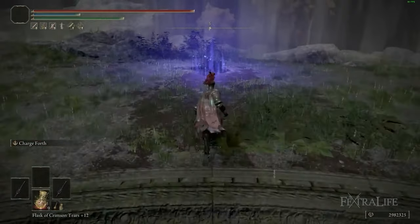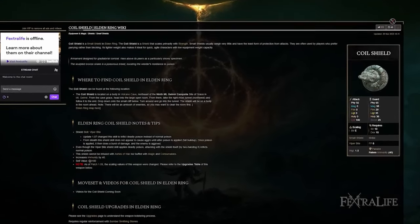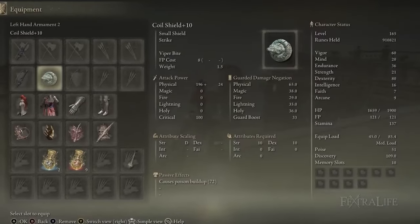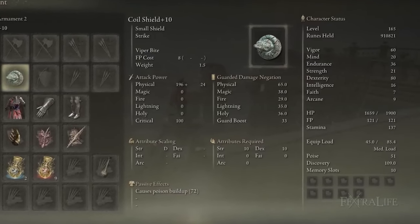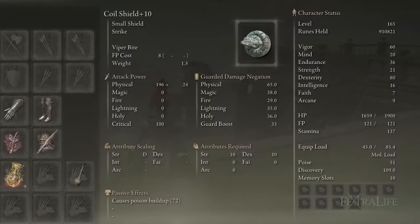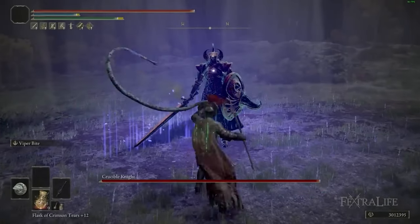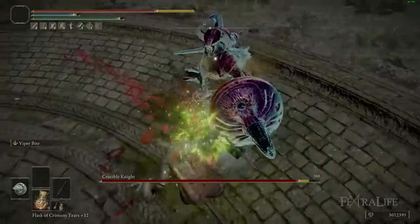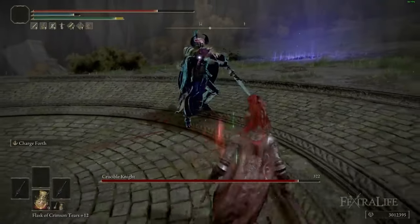Beyond these two weapons, we have the Coil Shield, and the reason we have it is because it adds poison — more specifically, deadly poison, which is kind of like a better version of poison. Using its weapon skill Viper Bite will usually set poison on most bosses in one hit, and on a lot of bosses in two hits if you don't do it in one.